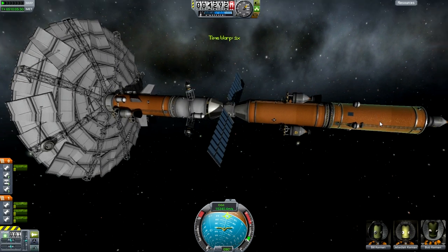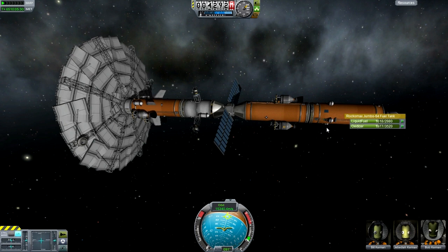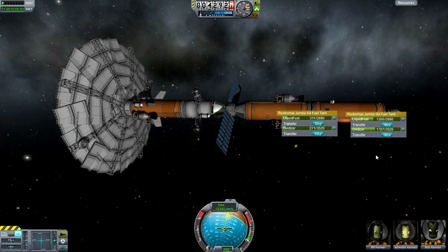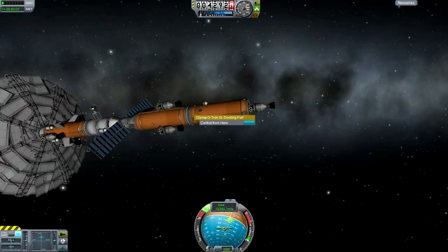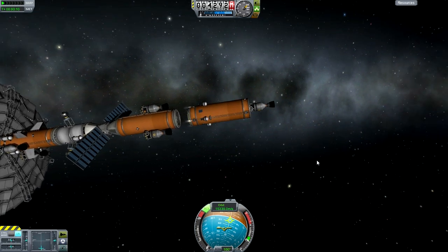You guys will eventually be able to download this during the final stages of this series. What I usually do, of course, is transfer the fuel to Icarus — Icarus Part 1, refilling it. This Refuelia Mark 4 is not the best, which is the payload design again.